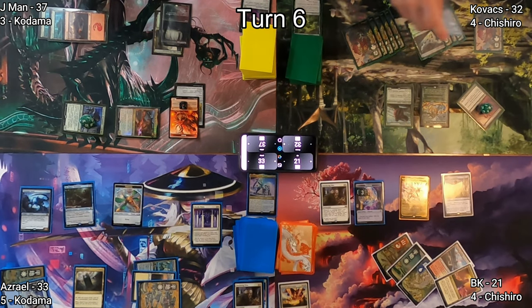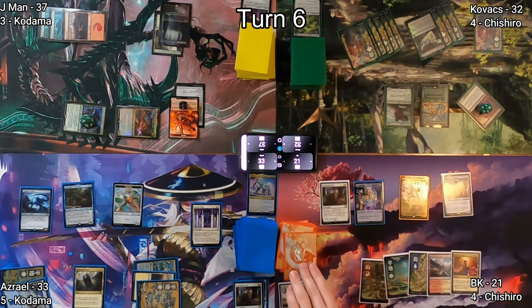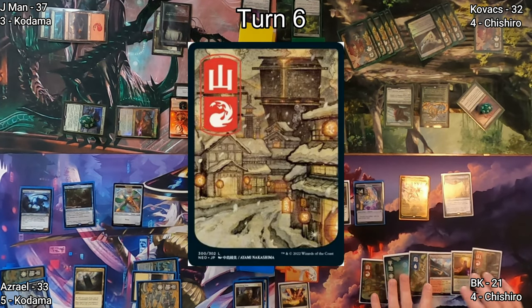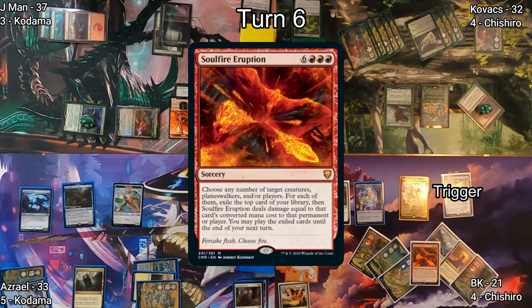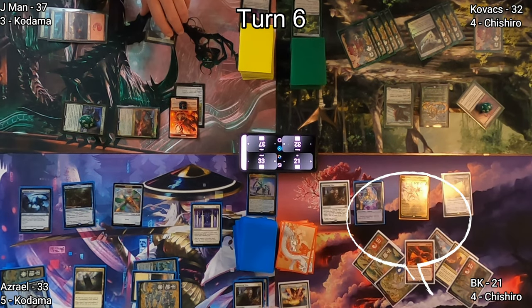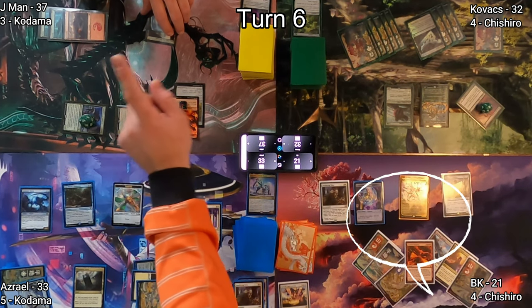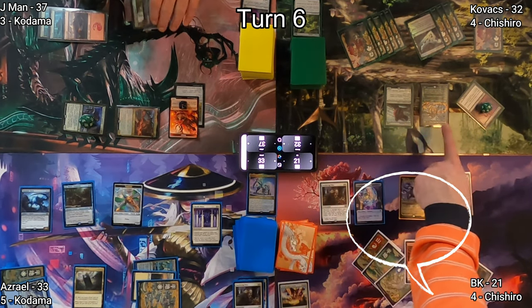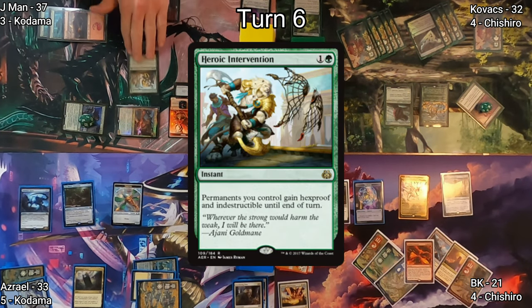His triggers resolve: he gets another Forest, a card draw, and I get one more Treasure. On my turn I drop another Mountain and cast Soulfire Eruption for full cost — and it just feels completely awful with Impostor Mech being my own commander. I target Azrael's Thopter, Psy, J-Man's stuff, and Kovacs's permanents. In response J-Man casts Heroic Intervention giving his permanents hexproof and indestructible.